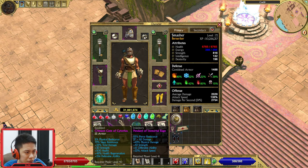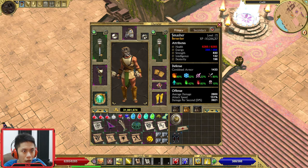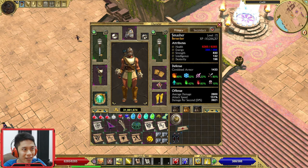What's this? Oh, this looks good — 63% physical damage increase, and attack speed too! Oh, this is crazy — increases about 500 damage!